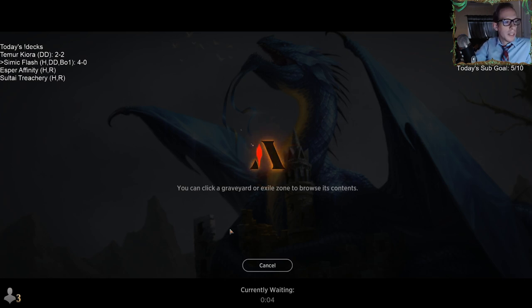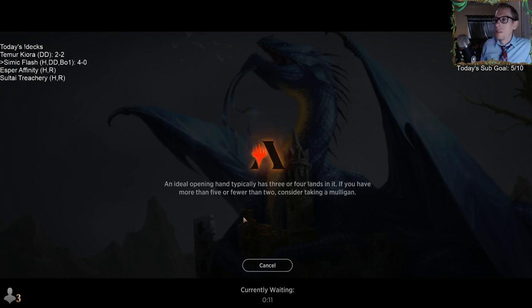Simic Flash is looking good in Historic. Getting the Spell Pierces and everything is working well.